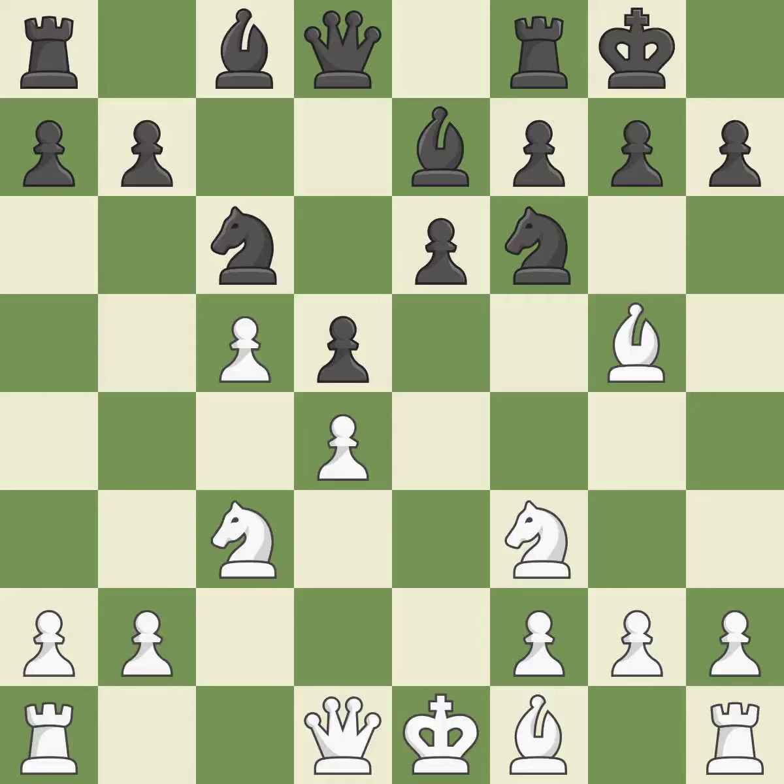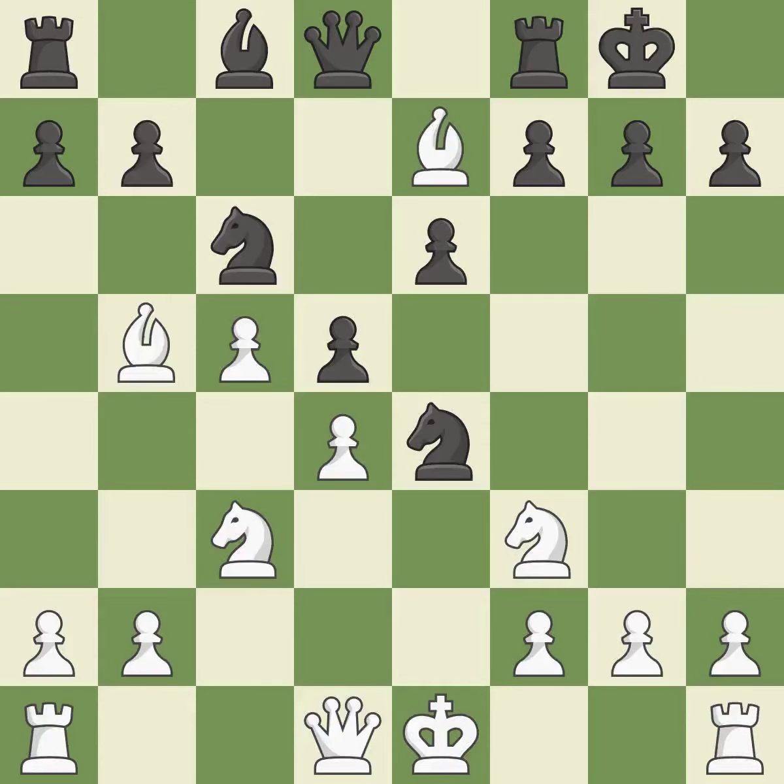Castling kingside tends to be safer because the king is further from the center. By moving a bishop from its initial square, this activates it. This exposes an attack, threatening a bishop. After all captures, this is an equal trade. It is the last book move.